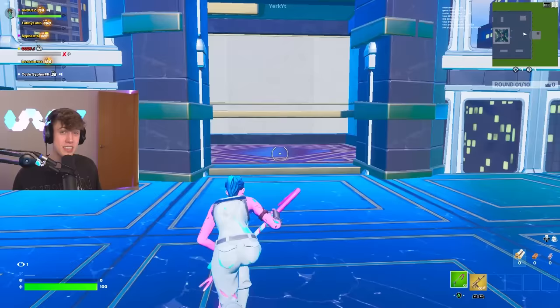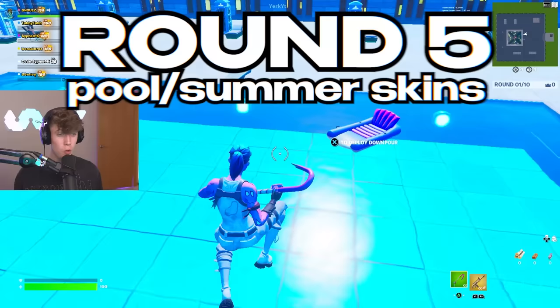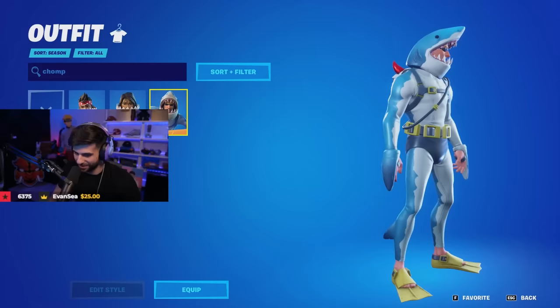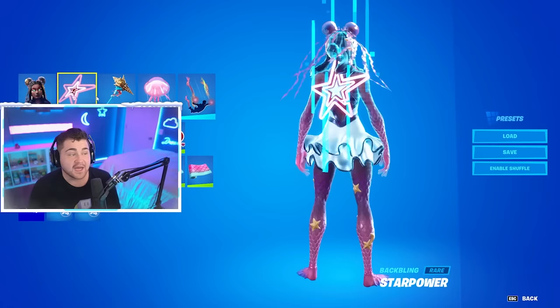We are moving on to round five, which is a pool theme. You guys must have the best summer and pool skins you can possibly put on. Only six people move on to the next round, so make sure you put on the best combo. I think the goggles and everything work — is this like a beach theme? Dive masters — the only thing I'm contemplating is the pickaxe.